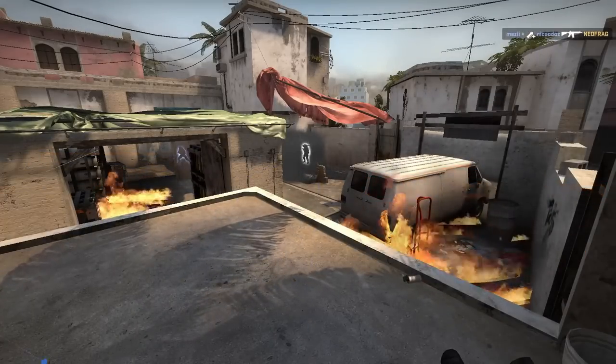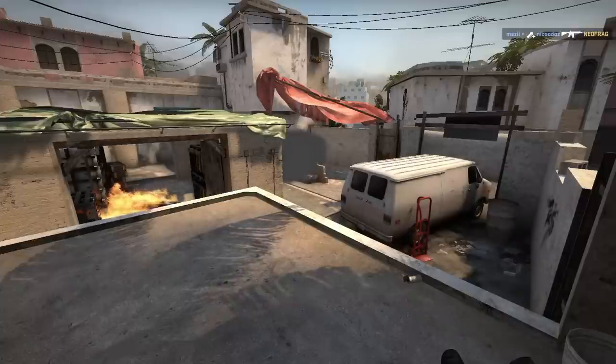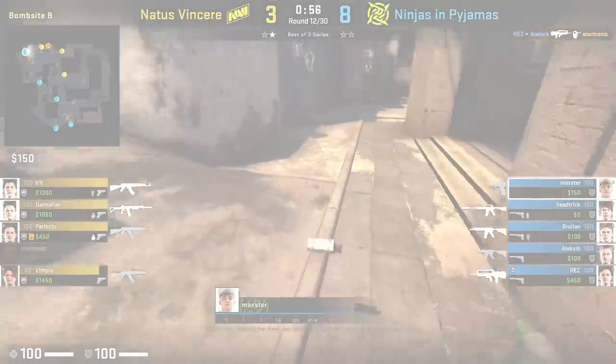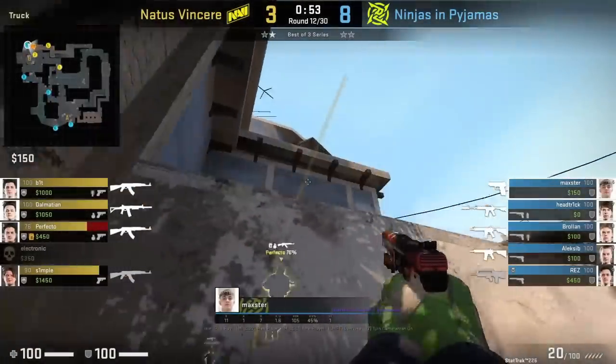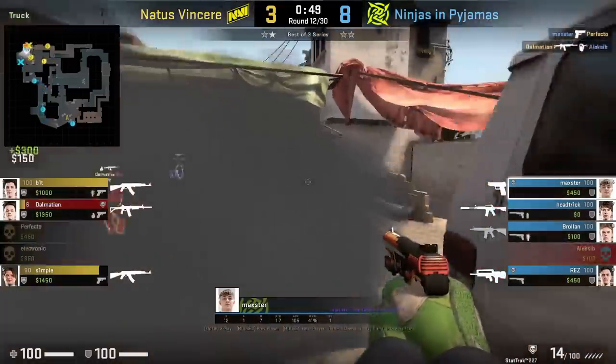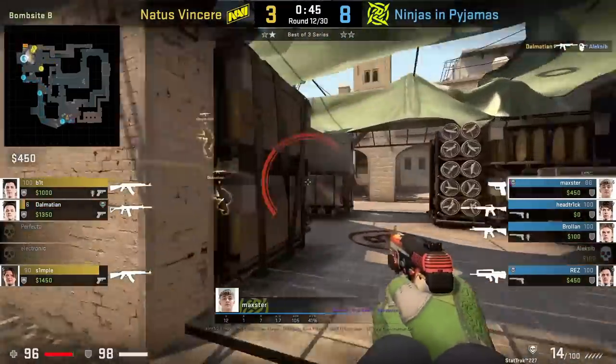This defensive smoke is definitely one that you'll be seeing a lot more in the pro scene. One trick play you can make when you're jump spotting is to throw the defensive smoke and actually play towards Van here. The Ts coming out will think that you're towards the bench side, which you can catch them by surprise.